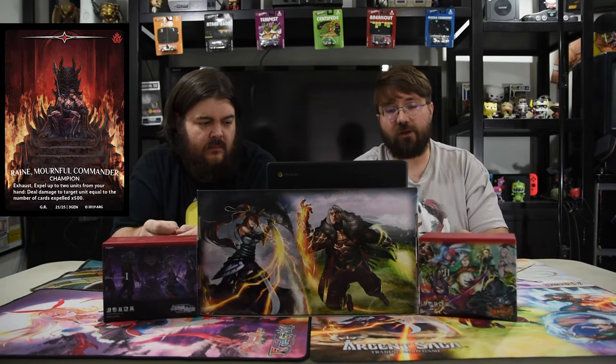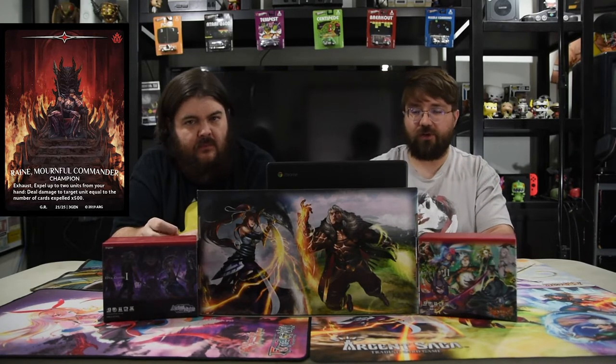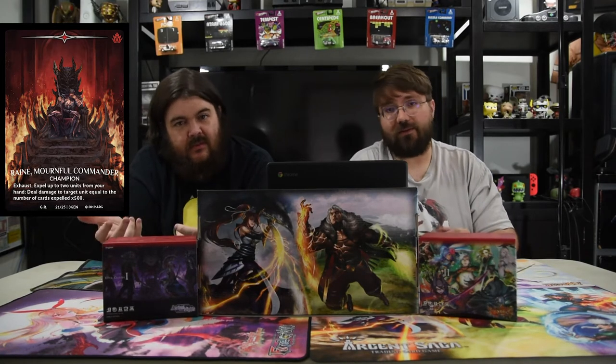Before we do, remind you that we have a Patreon — it only takes a dollar to support us, we love you very much, and the link will be down below. Today we are playing Sun Warriors, and with it being mono red and not having many dragons, you play Rain the Mournful as commander. Exhaust: expel up to two units from your hand, deal damage to target unit equal to the number of cards expelled times 500, so the max is a thousand. Really, really strong.